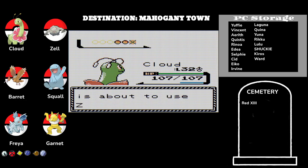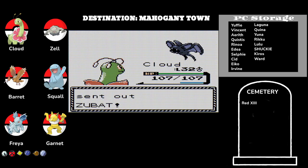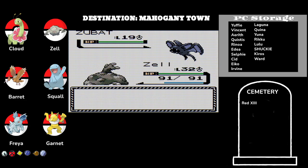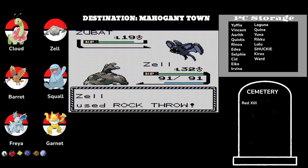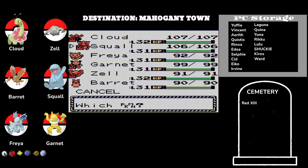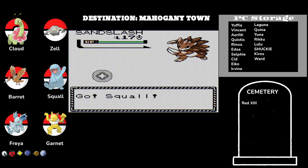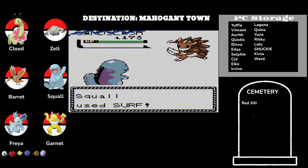All right, who do we got next? Camper Spencer's about ready to use a Zubat. Zill, you're up. Red 13 — the only Pokemon I've lost so far in the Nuzlocke was a Zubat. And Sandslash. We haven't used Squall a little bit, so let's go ahead and send out Squall and give it a big old Surf.